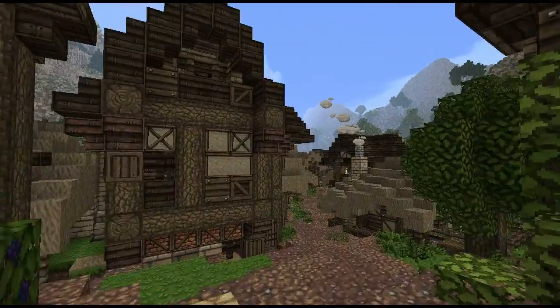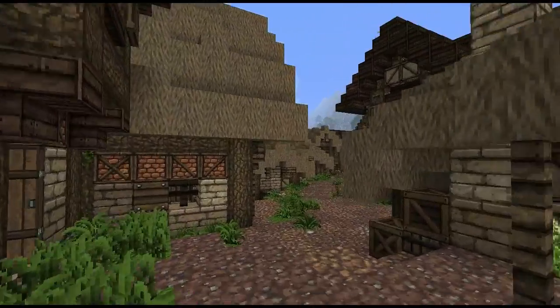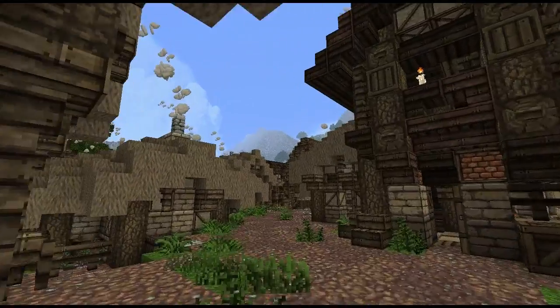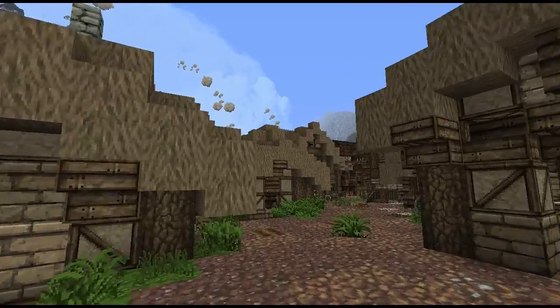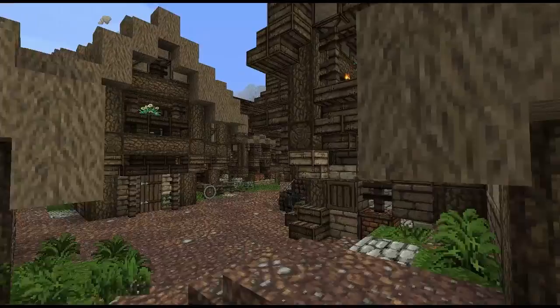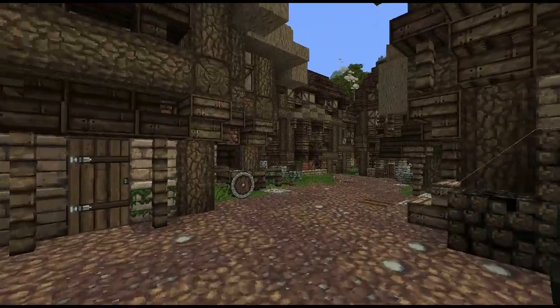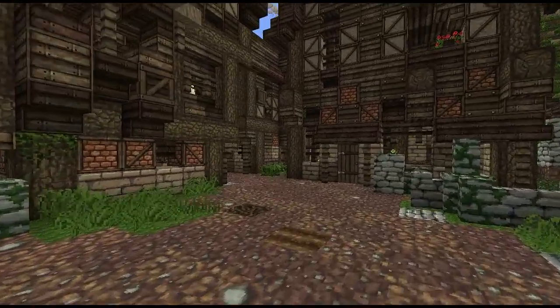We're just going to walk through the town of Deep Den and I'll tell you a little bit about the area. We are in the Westerlands, and we're in the mountainous area. To be fair, most of the Westerlands is mountainous, and that is where the Lannisters and the Lyddens and all those houses get their riches from — from the gold mines and the silver mines.